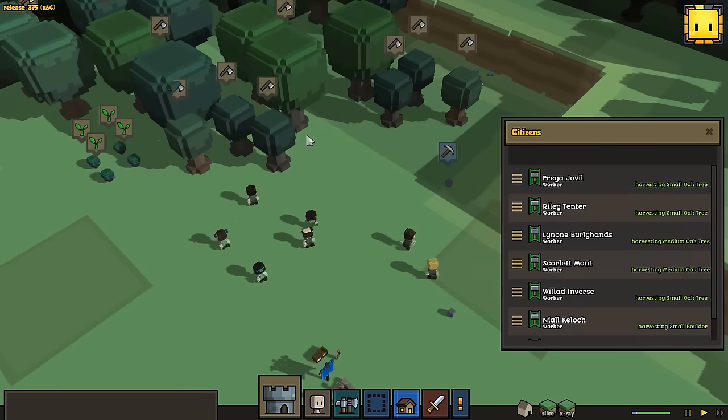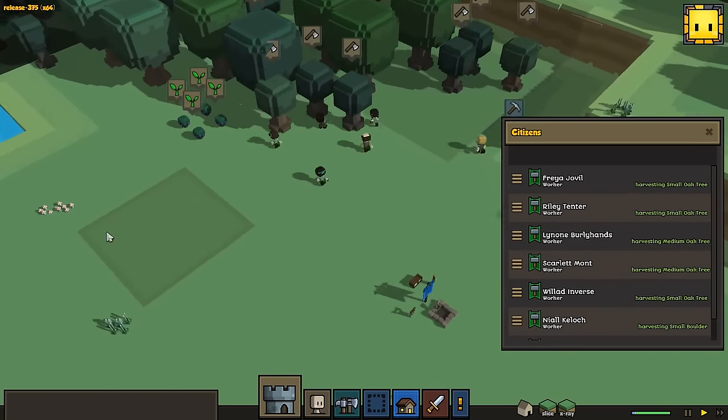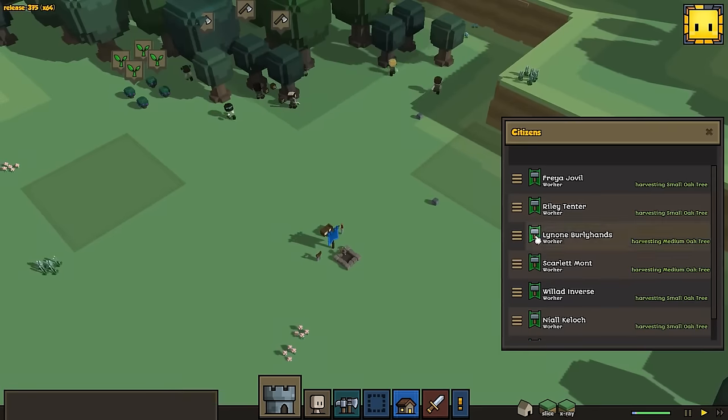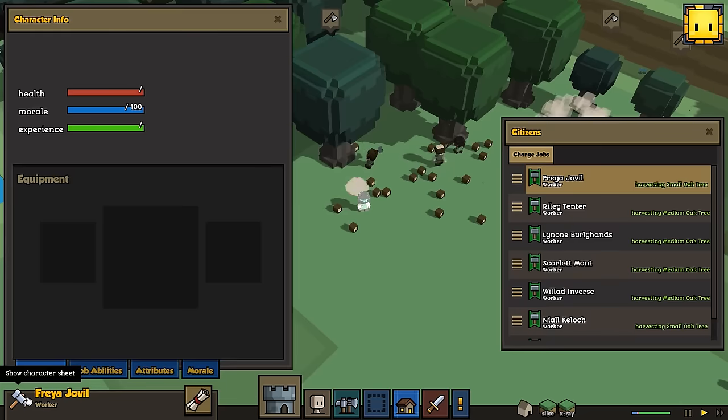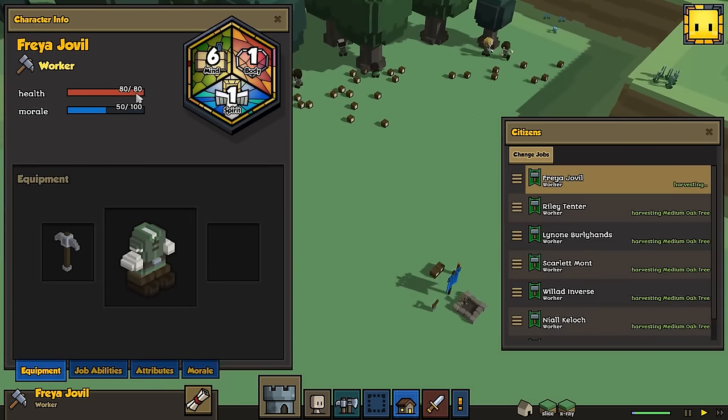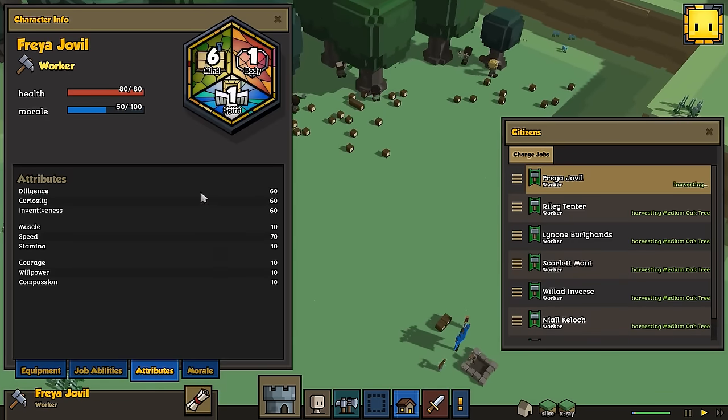So our people are going to go off and start doing the gathering stuff. These stockpiles are automatically made in their area. I'm going to look over their stats really quick. Freya has 80 health, 80 morale — they have some attributes over here. I'm not sure which of these matter right now, I think some of them do and some of them don't.